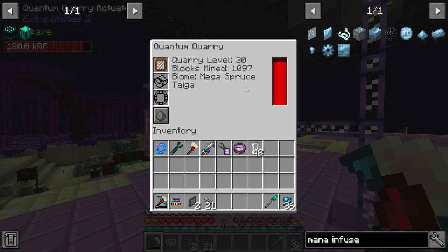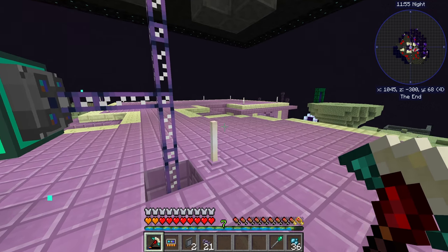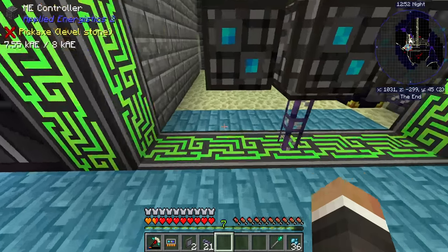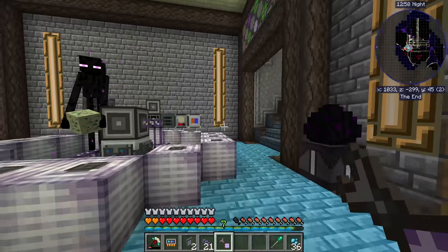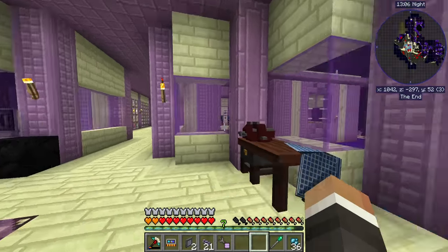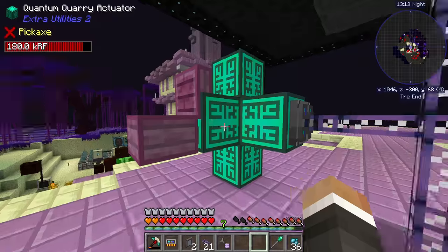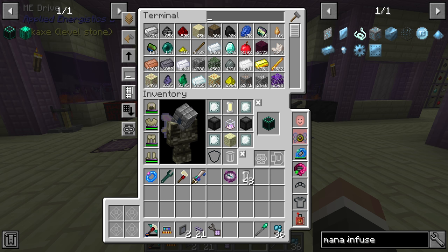There's also the option of an enchanted book. Do we want efficiency V? I assume right now this is pulling 20,000 RF/t, and adding efficiency V would probably increase the power usage. Let's check with our network tool — we're using 2,000 RF/t on the quantum quarry network overhead, which makes sense: 5% of 20,000 is 1,000, on top of the normal 1,000 the system already uses. Let's see if adding efficiency V changes that.